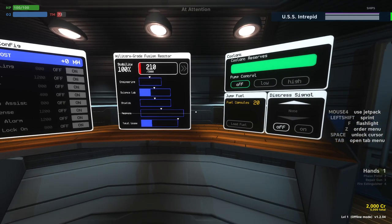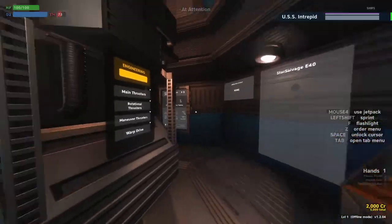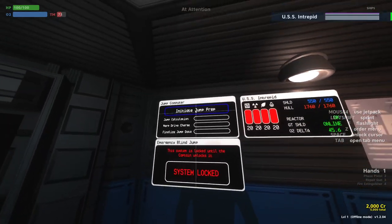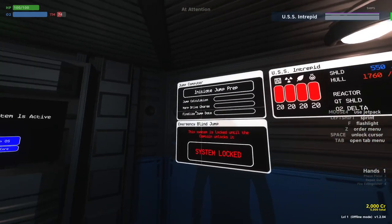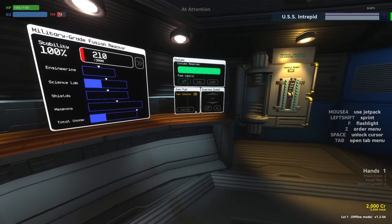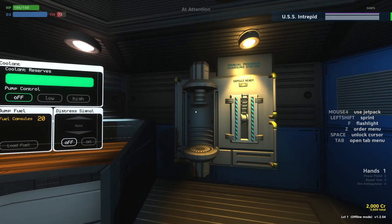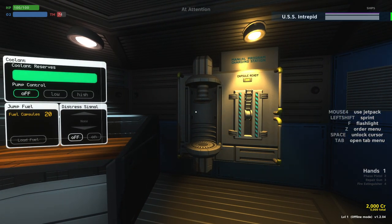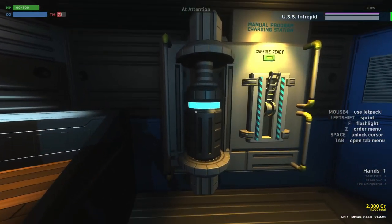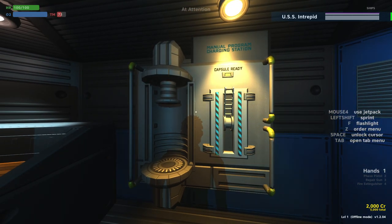These three screens over here are the same three screens we see on the bridge, although they're in slightly different positions. The jump controls are over here so we can initiate a jump prep. As an engineer, everything you can do on the bridge you can also do down here. I talked about those computer programs and how they recharge a certain number of dots every time you jump depending on your jump drive. Instead of doing an actual jump, you can actually just burn a fuel cell to charge the programs without jumping — you would do that here. We click load fuel to load a fuel cell, then pull this lever to consume the fuel cell and generate those extra dots of recharge on the programs.